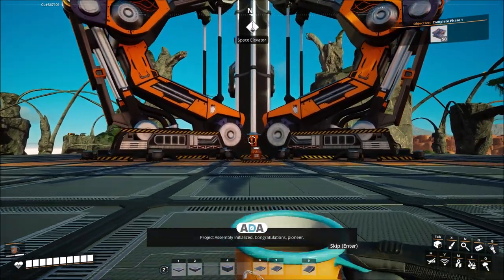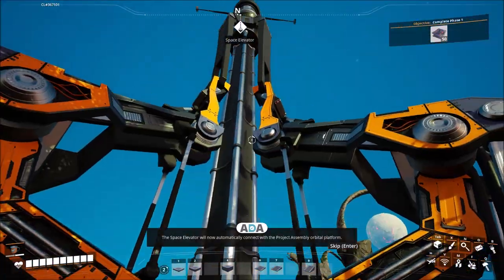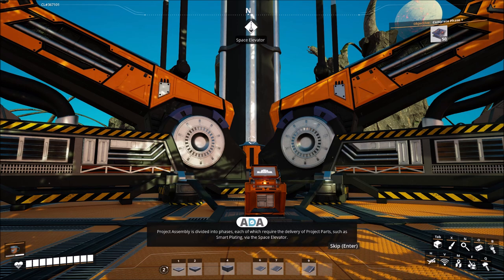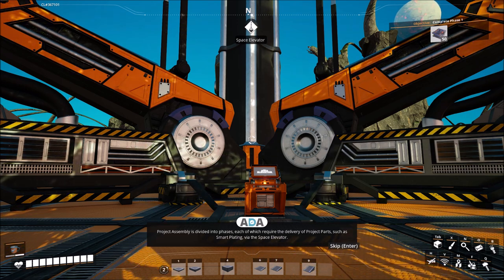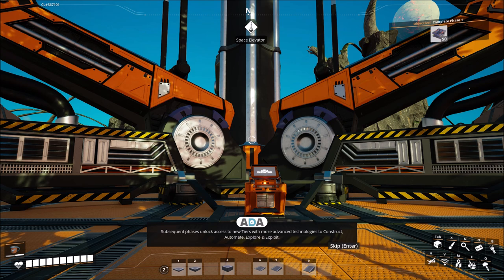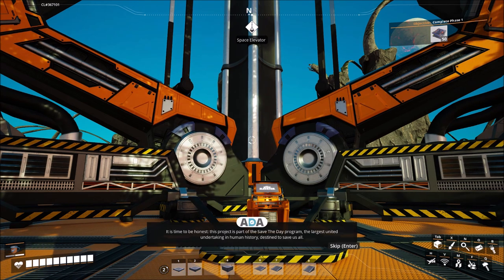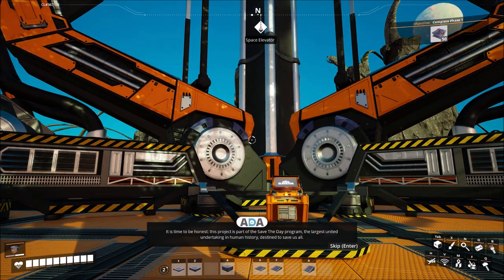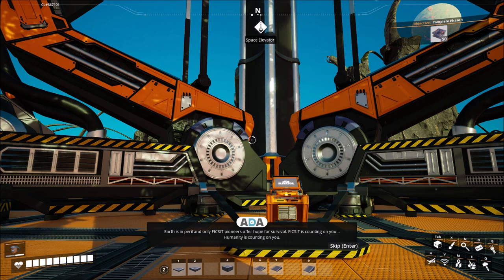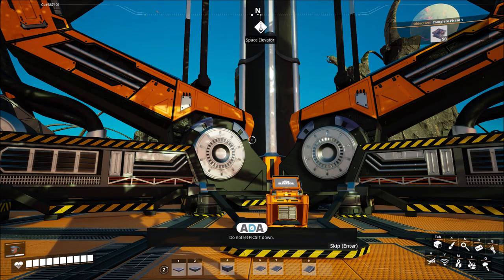Project Assembly initialized. Congratulations, Pioneer. The space elevator will now automatically connect with the Project Assembly orbital platform. Project Assembly is divided into phases, each of which require the delivery of project parts such as smart plating via the space elevator. Subsequent phases unlock access to new tiers with more advanced technologies to construct, automate, explore, and exploit. Earth is in peril and only Fix-It pioneers offer hope for survival. Fix-It is counting on you. Humanity is counting on you. Do not let Fix-It down.